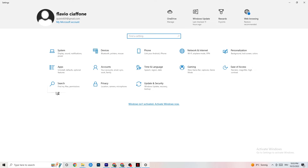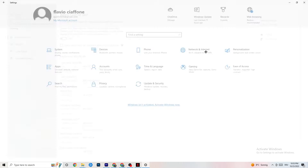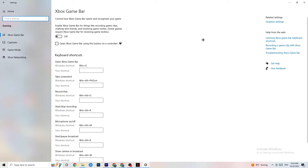Go back twice to the main Settings, click on Gaming, then navigate to Xbox Game Bar. Turn this off — the Xbox Game Bar consumes a lot of performance that you need for your game. On a low-end PC this can cause your game to not launch or crash, so make sure it stays turned off.